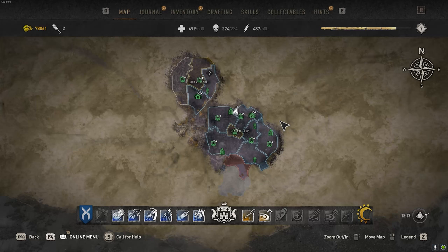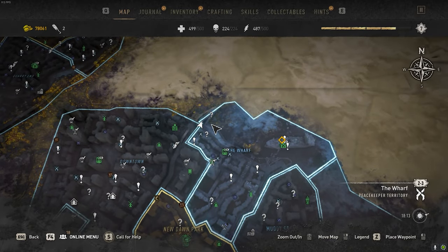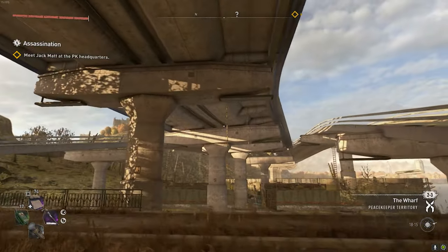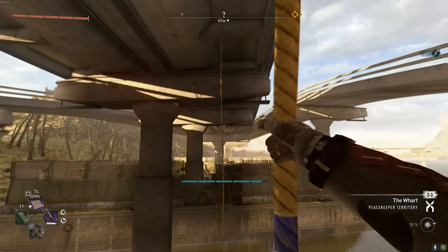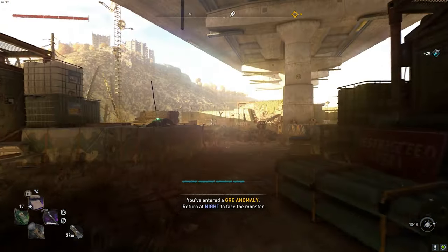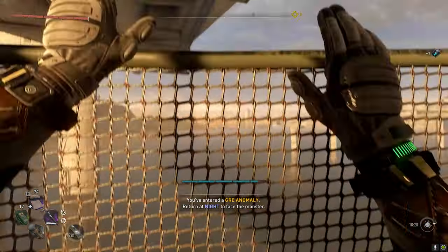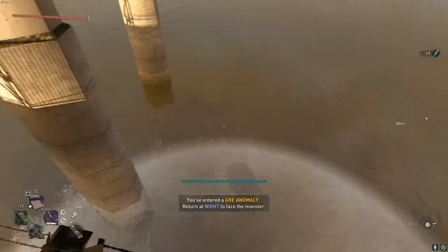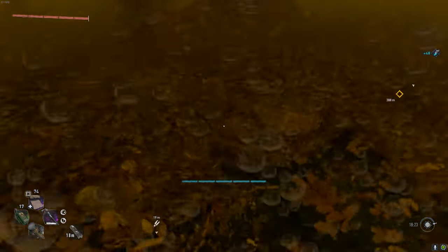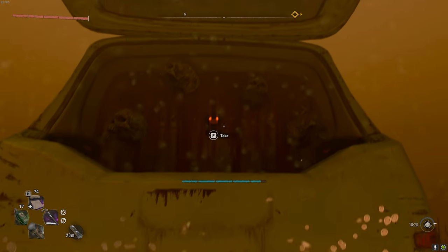The third black duck is located just to the north of the Central Loop City, just off to the northwest of the Wharf District. There are some ropes to jump on to cross the water. We'll jump across the ropes, move straight forward, jump over the fences, and the duck is ahead in the water inside a submerged vehicle. Jump into the water, open the back of the vehicle using a lockpick, and here is our third duck.